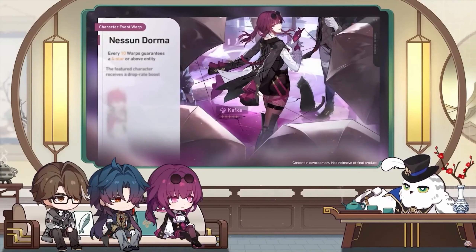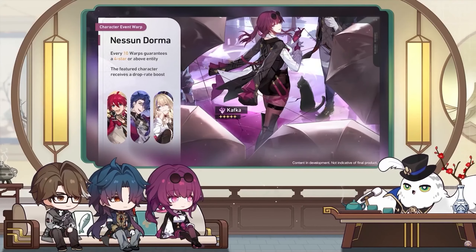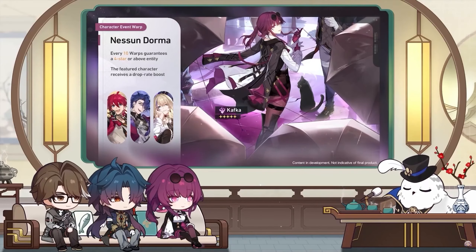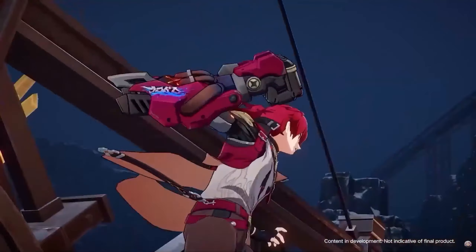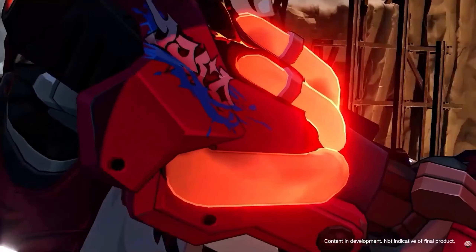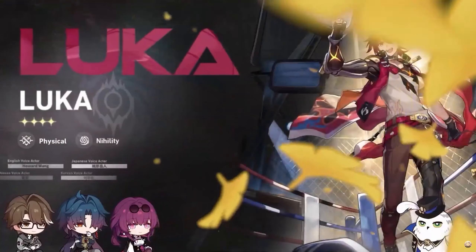First of all, let's go through Kafka's kit. Even though we don't know the exact numbers, we already know that Kafka is an agility lightning character who can apply DOT shock debuffs on enemies with her ultimate and technique. With her talent, Kafka can launch a follow-up attack against the enemy you targeted with your ally's basic attack, then it goes on cooldown and you have to take one action with Kafka to be able to launch the follow-up attack again.